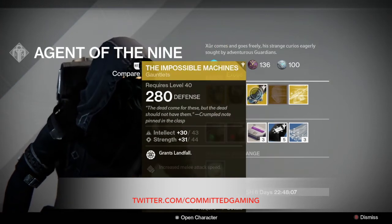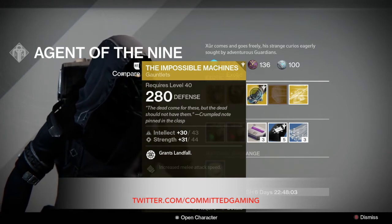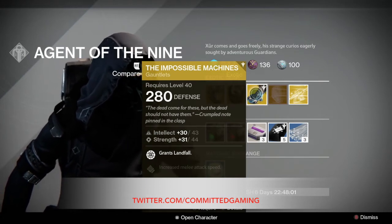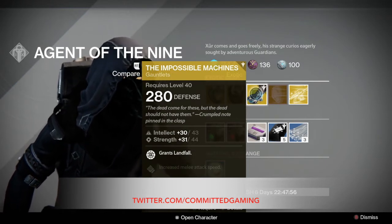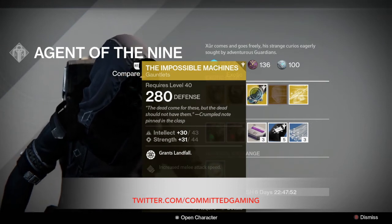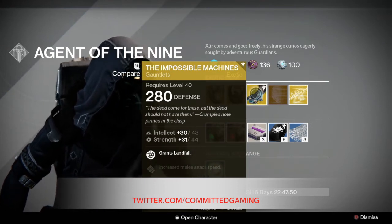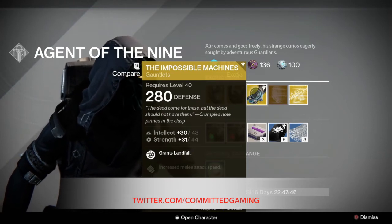Next we have the Impossible Machines for the Warlock. These allow you to spec in the landfall automatically, which is nice. It shoots like a mini Fist of Havoc below you, so you always have to make sure that you're in the air when you cast it to get the most out of it. They're pretty good — they're a year-two exotic, so they're not too bad.